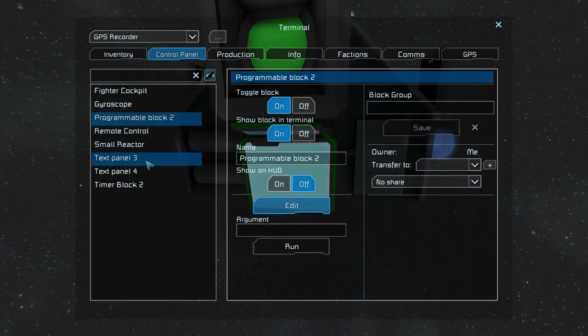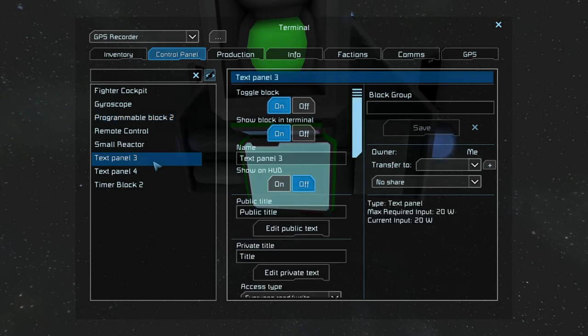The next thing I need to do is rename the text panel to tell the script to write to it. I do that by adding 'RECORD' in uppercase to the name of the text panel or LCD panel.